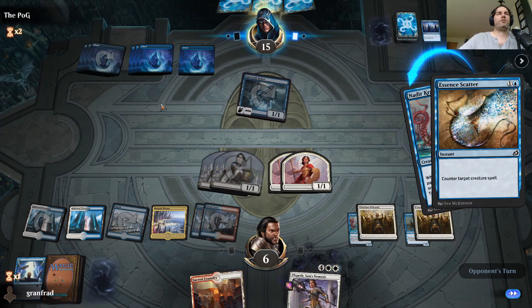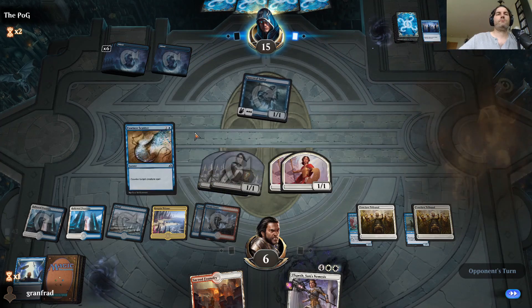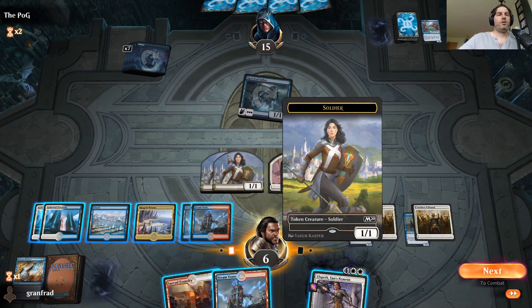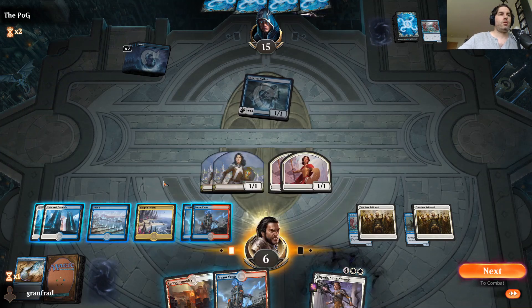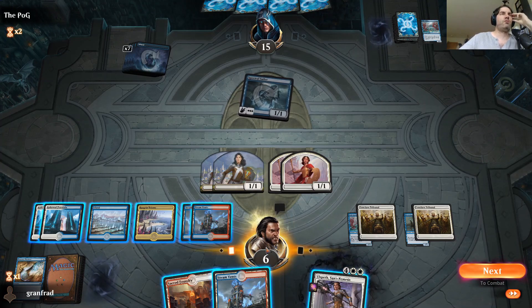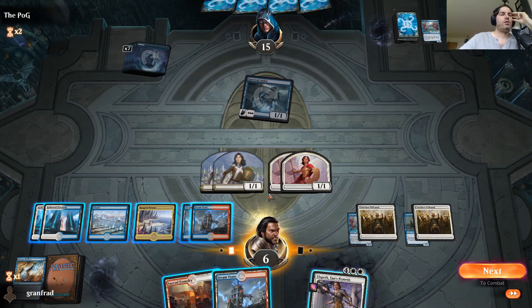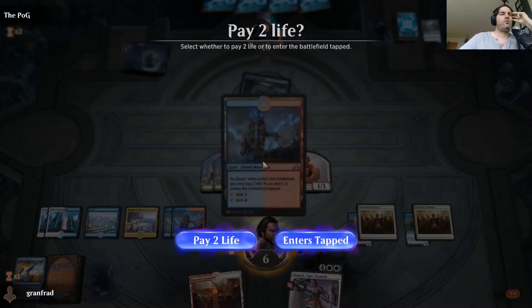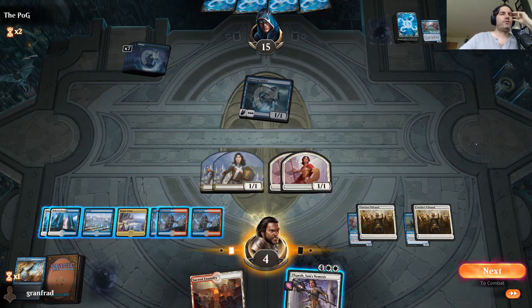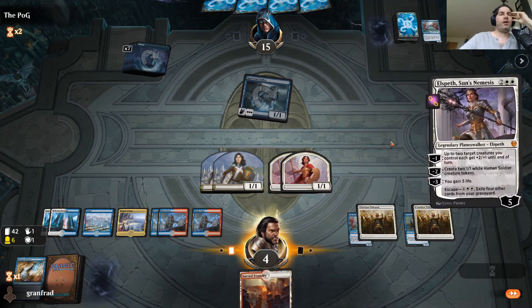I'd love to have counter backup because I'm going to need six mana to escape Elspeth, tapping out entirely and leaving myself open. Let's see if we can get an Essence Scatter off of this. Better to be lucky than good. Now if you have a Negate or Sinister Sabotage — he's tapped out so he can't counter Elspeth this turn. Do I want to pay two life to pretend I have a Mystical Dispute? I think I do, because if I go down this low he's going to think I've got something going on.